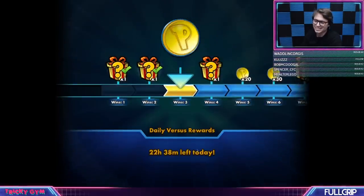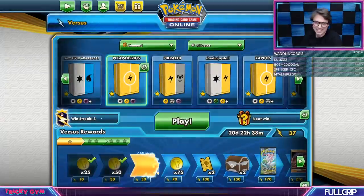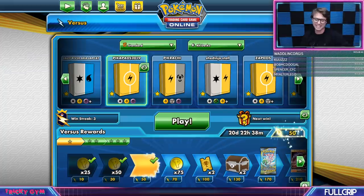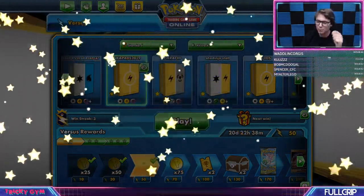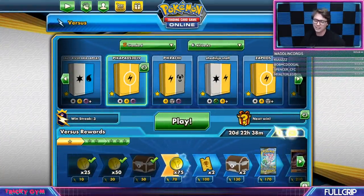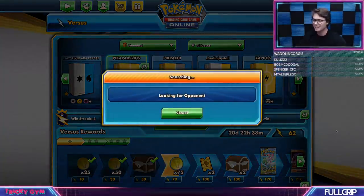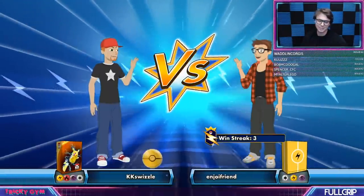Pika Pads OP, bro — OP deck. We were out there just getting pushed around by that deck, just getting bullied. We survived the triple — dude, we got triple Electro Power full Blitz for knockout and we still got there. Let's go chat — Pika Pads, invincible deck.